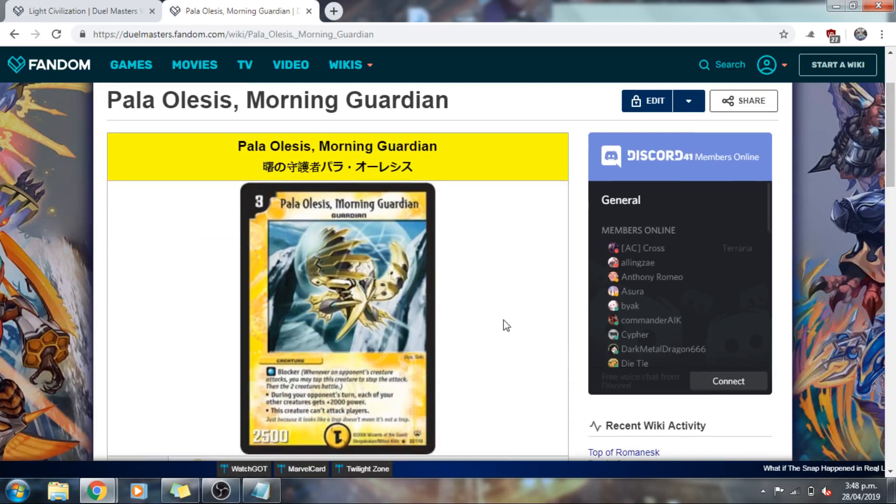The last honorable mention is Palo Alesis, Morning Guardian. Similar to Petrova, I think Palo Alesis can really benefit certain kinds of builds, and more so than that, I feel like it helps a lot of rogue concepts. But to get the most out of Palo Alesis, you really have to pair it with the right cards or be in a certain situation for it to be truly devastating. We felt like it came out stronger on paper than in practice, which is why it ultimately misses out on the list, even though I personally think it's a super fantastic card.